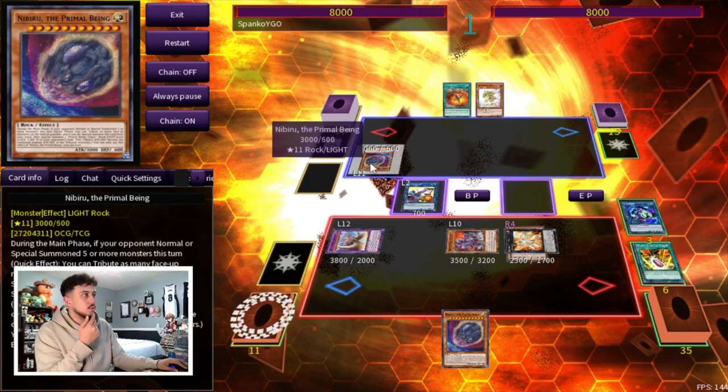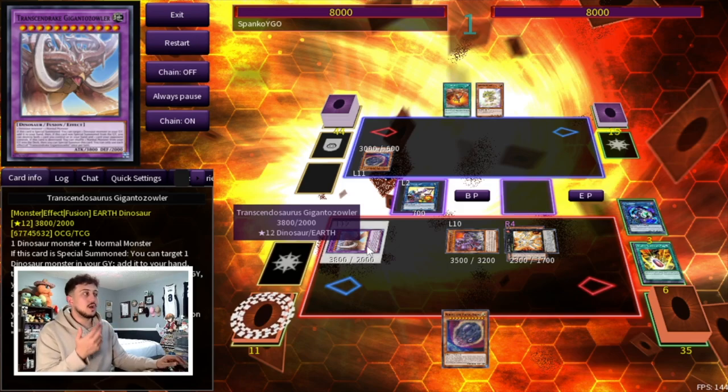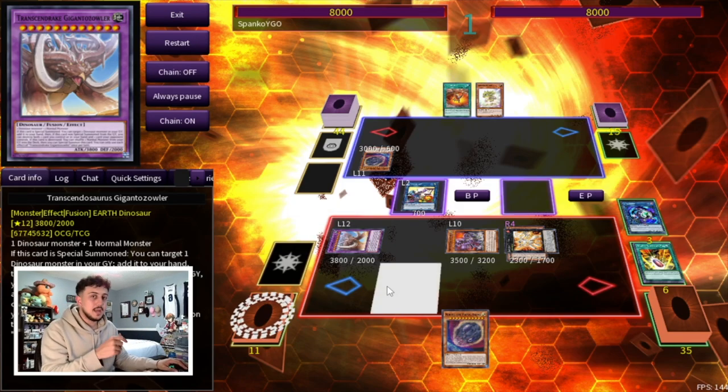So you're ending on Dolka with two negates and Conductor Tyranno with a disruption — three disruptions total through a Nibiru, with some pretty big bodies. You can also use Cross Sheep as Conductor fodder so you can Book of Moon all of your opponent's monsters. Maybe put Conductor in attack position so your opponent can't just go battle phase into it. That's it for today's video — I hope I got to show you guys how this deck can play through Droll and Lock Bird, through Nibiru, how to full combo, and just do so many different things.